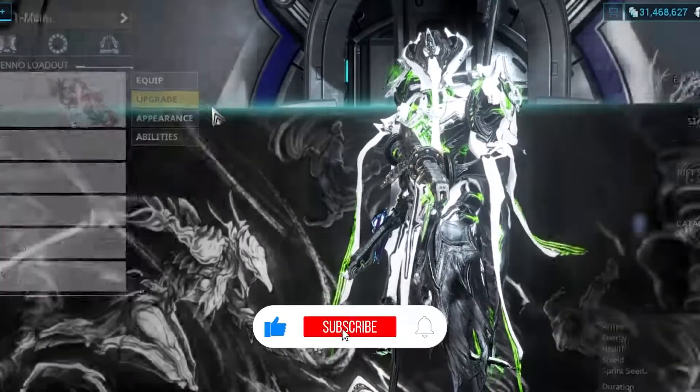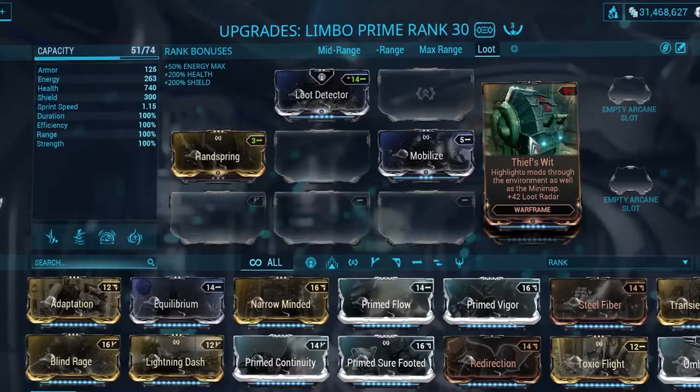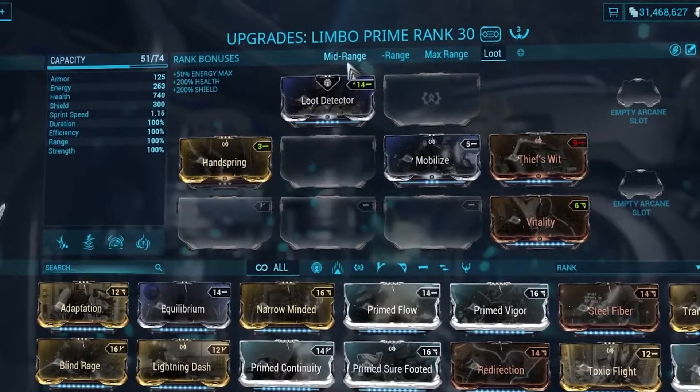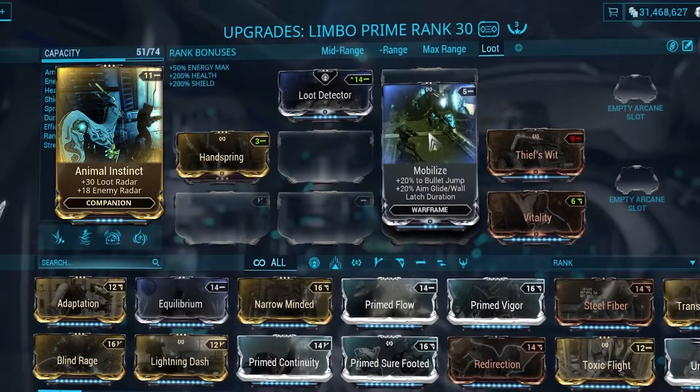Use mods with Loot Radar, which makes Cephalon Fragments show on the map. Equip all the Loot Radar mods that you have: Loot Detector and Thief's Wit on your Warframe, and Animal Instinct on your Sentinel. Make sure to max them out, because this extends their range.